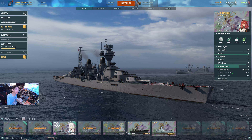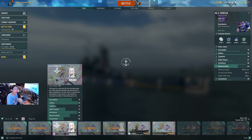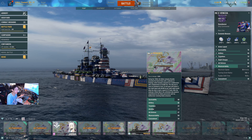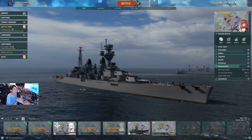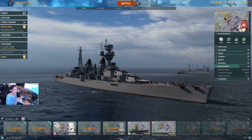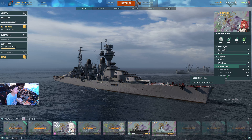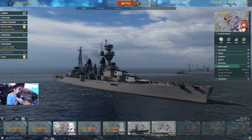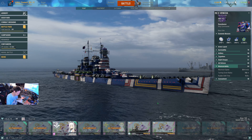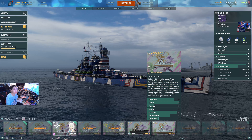Speed: 38.9 knots. You go almost the same speed as Venezia, except it's not quite as fast. But you get a bigger turning circle, making it a little harder to turn sometimes. You get a bad rudder shift time too. My Venezia has a legendary module on it, so it's a little different — I gave up rudder shift for an extra smoke charge.